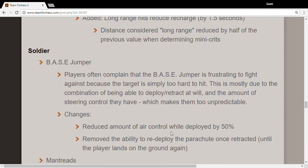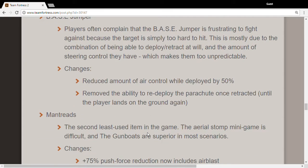The Base Jumper removes 50% of air control when auto-deployed, and you cannot redeploy the parachute once it's retracted, so you can't just base jump spam.